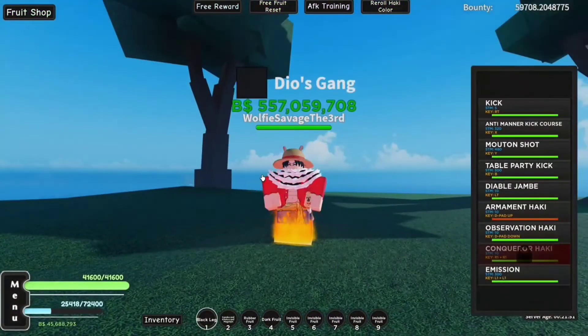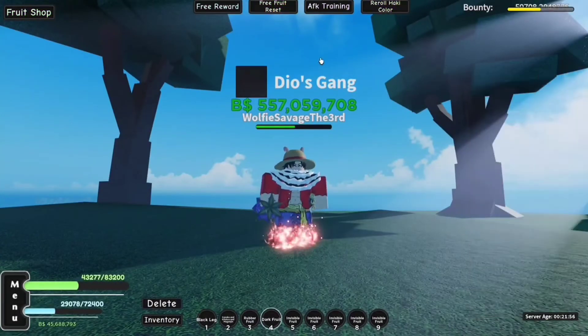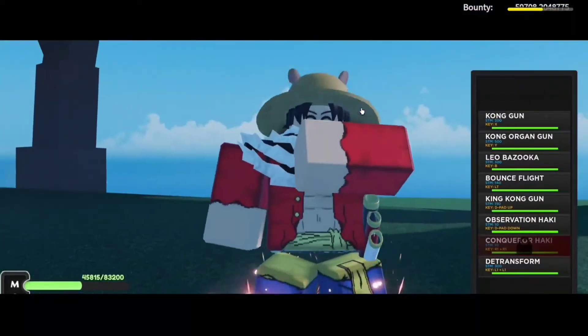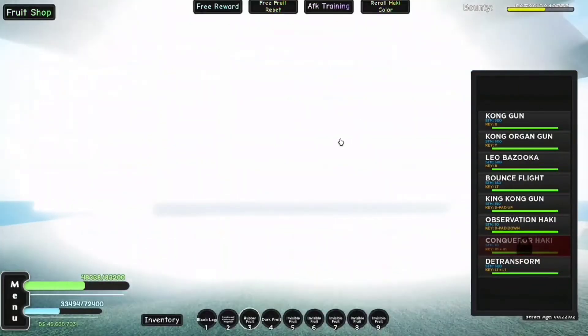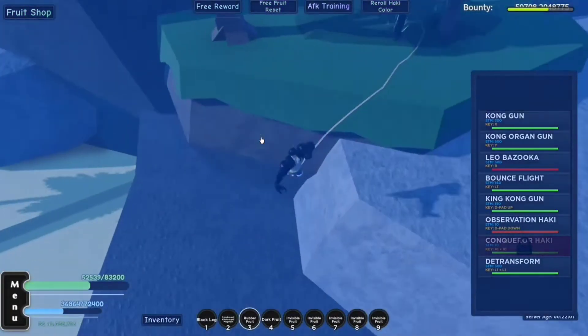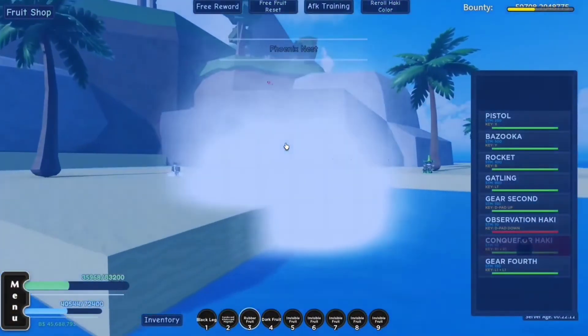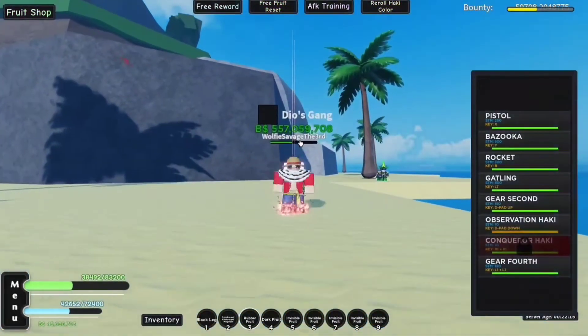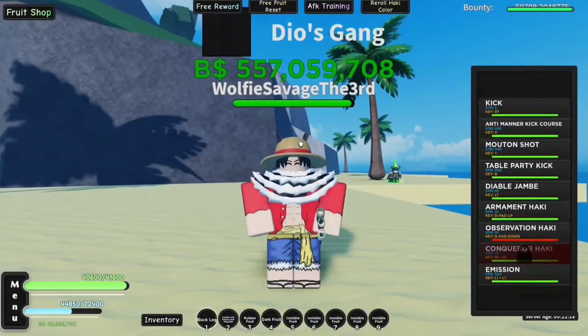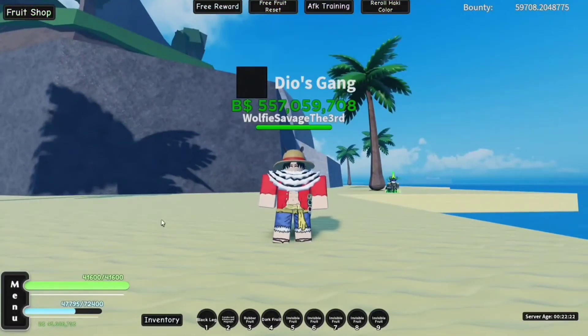I'm going to disable Diable Jambe and re-enable Hockey to show you what Leo Bazooka looks like with just Hockey. The damage it deals is 187,000, which is still very good, but Diable Jambe is still much better. I'm probably butchering that name but that is what it is. Anyhow, that's all for this video - just a quick showcase on these abilities on the Goma Goma No Mi fruit in a One Piece game.